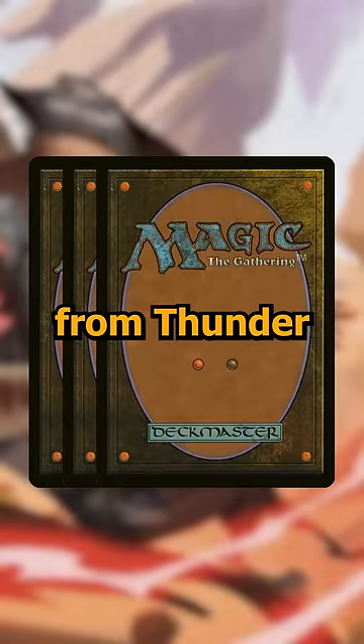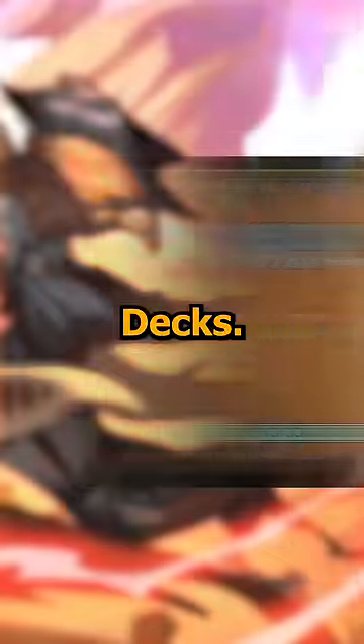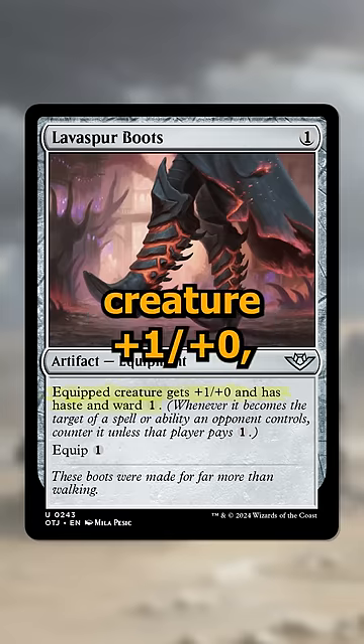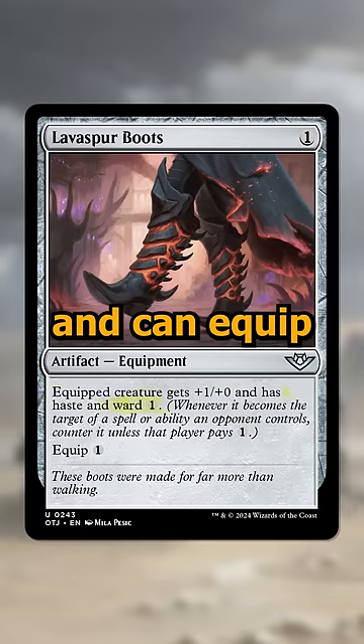Here are the three most popular new cards from Thunder Junction in the 99 of Commander decks. First off is Lava Spur Boots, a one cost equipment that gives the equipped creature +1/+0, haste, and ward one, and can equip for one mana.